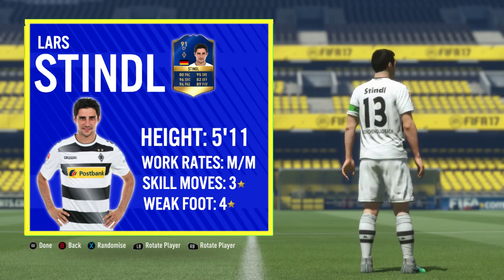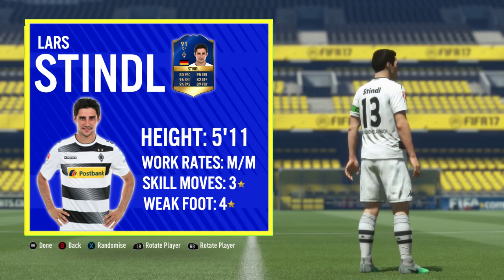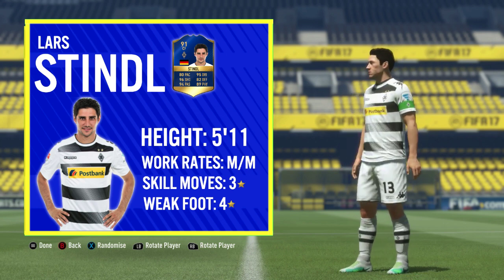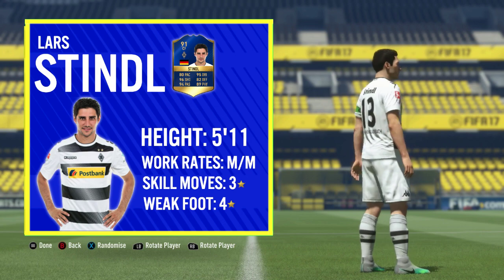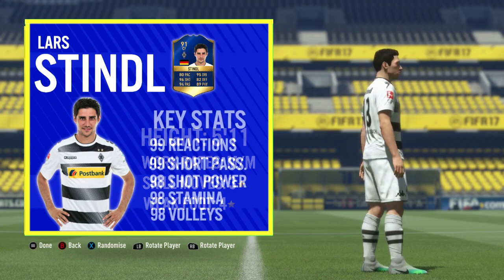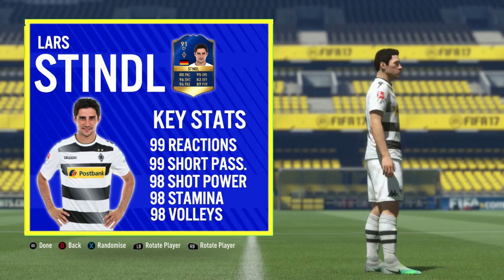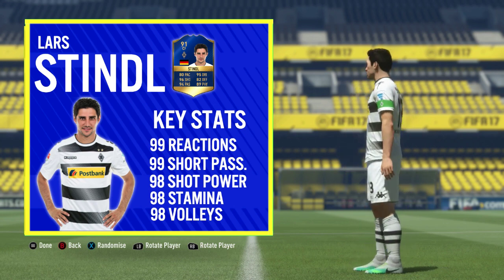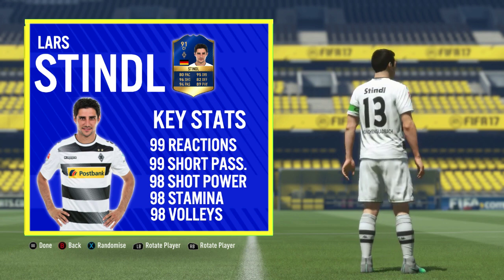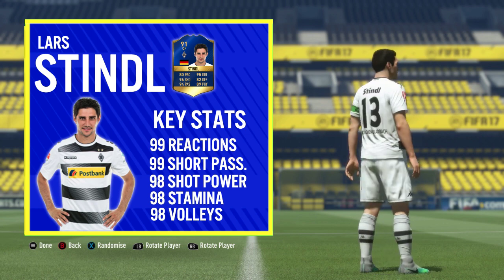We're going to kick the review off with the basic information. For Stindl, he's standing at 5 foot 11 inches tall, medium to medium work rates, 3 star skill moves and a 4 star weak foot. His base card ships as a 91 rated Centre Forward, coming with 80 pace, 95 dribbling, 96 shooting, 94 passing, 89 physical and 82 defending — an incredibly well-rounded card.